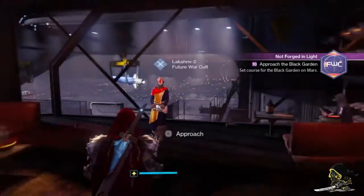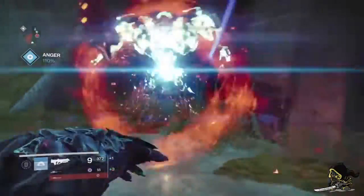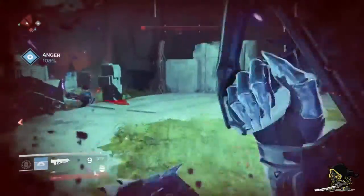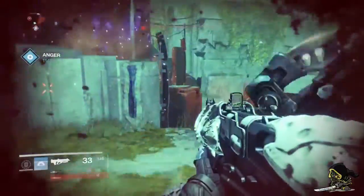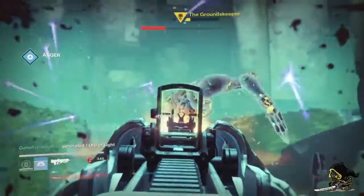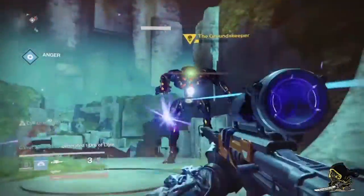She's going to send you on a mission where you have to kill a gigantic Minotaur. To do that, you first have to kill loads of the yellow-bar enemies to enrage it to over a hundred percent. Once you've done that, kill the boss — it's kind of tough because there are a lot of Minotaurs roaming about.